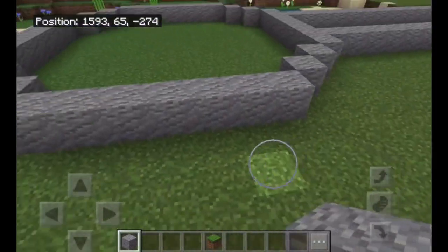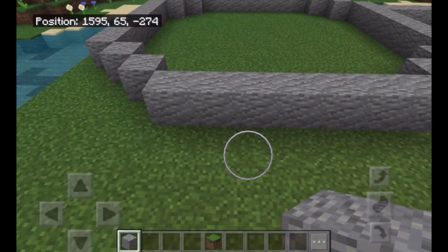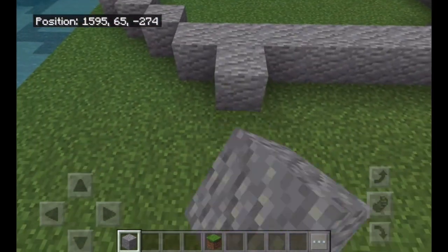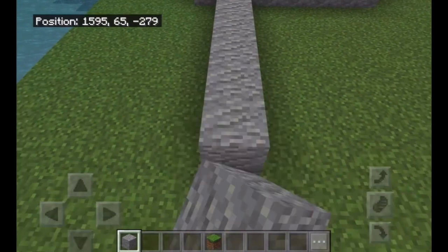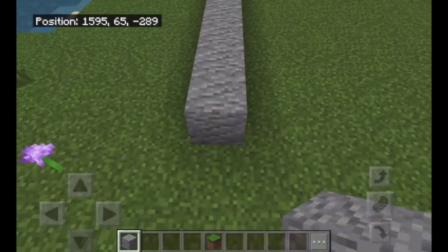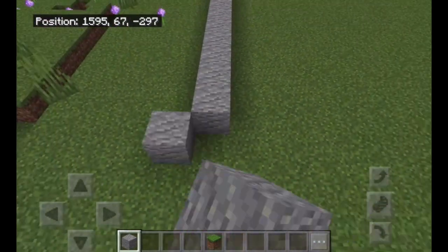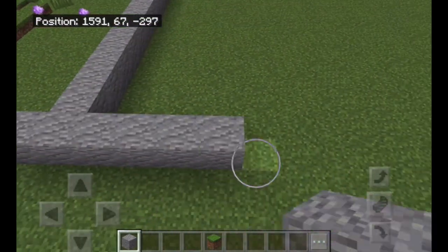Over here we are going to have 23 blocks. Starting here — one through twenty-three. Then we're going to have our circle here, just like so. All these lines are soon going to be hallways, and the towers are probably going to be like bedrooms. Then we're going to make another one and make a circle.